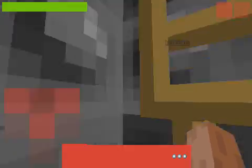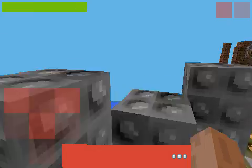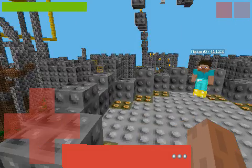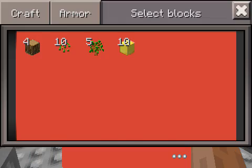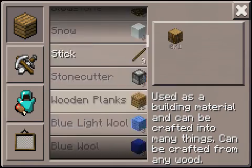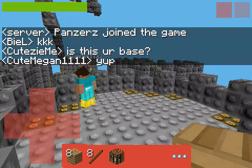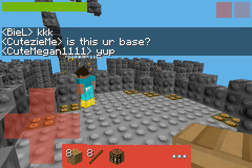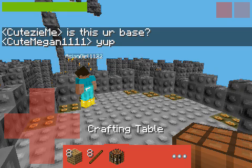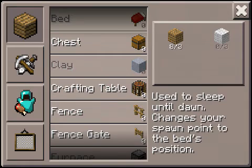I really need to make a crafting table and see if this stuff works. I gotta turn this into wooden planks, and this into some sticks, and this into a crafting table. This is your base. Does that work? Can I put it here? I guess it does.